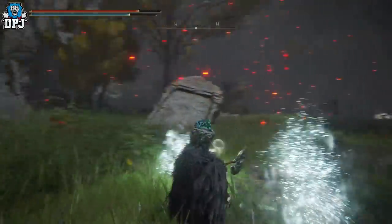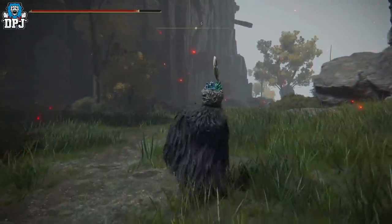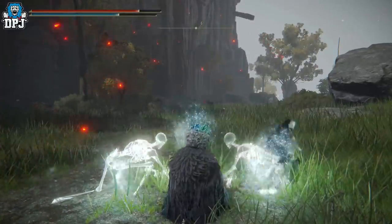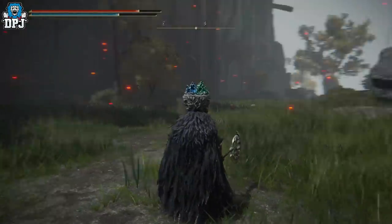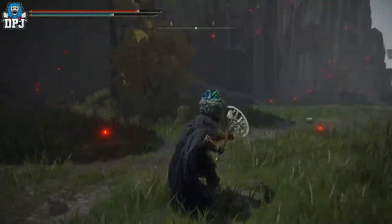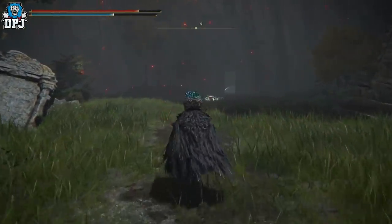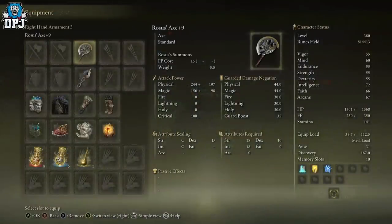The weapon skill is absolutely amazing — it spawns in three skeletons with a curved sword that come and obliterate the enemy you're targeting. Even if you get hit out of the animation, the skeletons still spawn and still target that enemy, which is one of many benefits. It scales with strength, dexterity, and intellect — intellect being tied to the Rosas's summons. The weapon skill requires 18 strength, 10 dexterity, and 18 intellect.